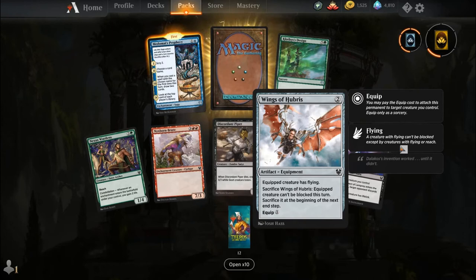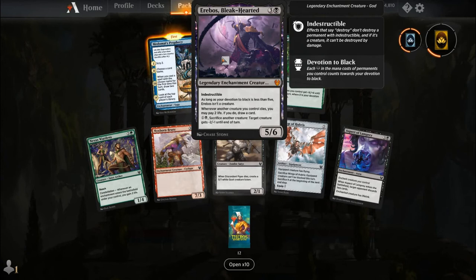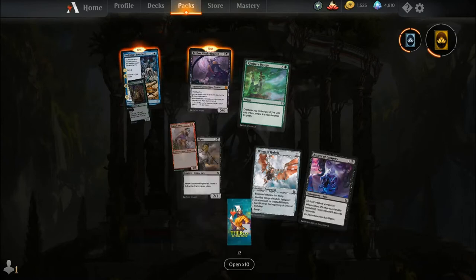Nexus Wardens, Nyxspawn Brute, Discordant Piper, Wings of Hubris, Aspect of Lamprey, Clothis's Design, Metamars Prophecy, and our rare is Erebos, Bleak-Hearted. For three and a black you get a legendary enchantment creature God with Indestructible — it's a 5-6. As long as your devotion to black is less than 5, Erebos isn't a creature. Whenever another creature you control dies, you may pay 2 life; if you do, draw a card. For one and a black, sacrifice another creature: target creature gets -2/-1 until end of turn.